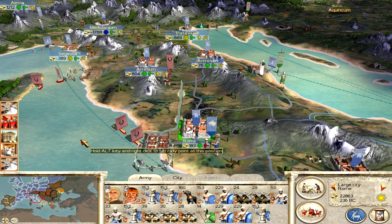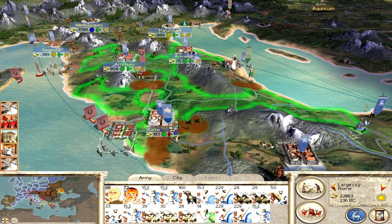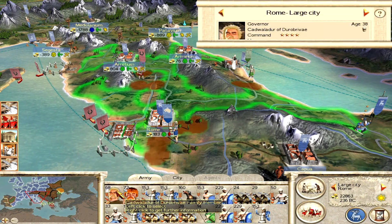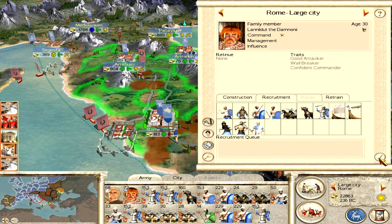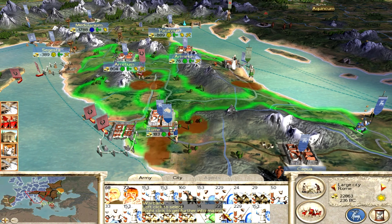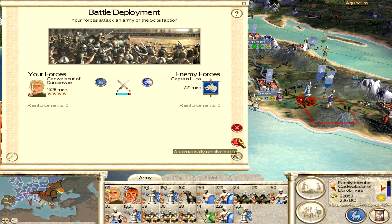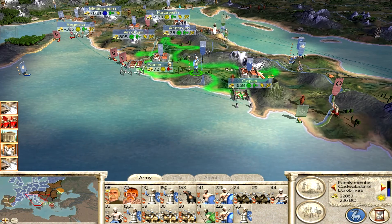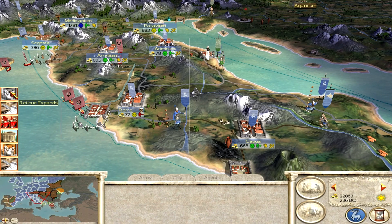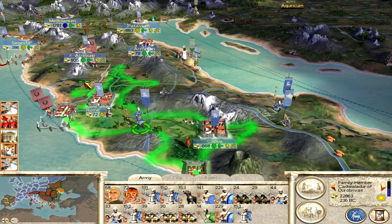Over here in Rome I think it's a good time to pull my men out of there and kill this Scipii army. I'm going to leave some warband in Rome and crush this army — it's going to increase my retinue. He's become a famous warrior and now has plus one command when attacking as well.